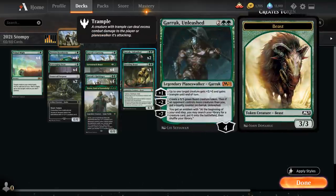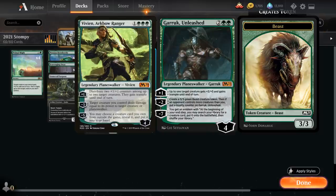At four mana we have two copies of Garruk Unleashed to complement our Garruk's Harbingers. A four-mana Planeswalker starting at four loyalty — the plus one gives up to one target creature +3/+3 and trample until end of turn, pairing nicely with the Harbinger. The minus two makes a 3/3 green Beast token, and if an opponent controls more creatures than we do, we put a loyalty counter on Garruk, making it essentially only cost one loyalty. The minus seven ultimate gives an emblem that searches our library for a creature card and puts it onto the battlefield at each end step.